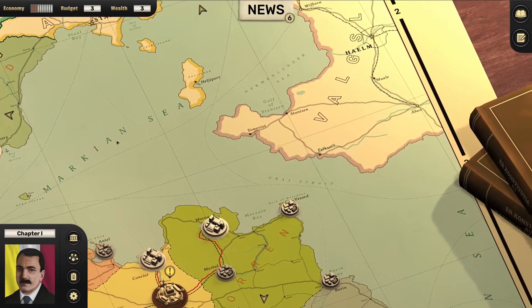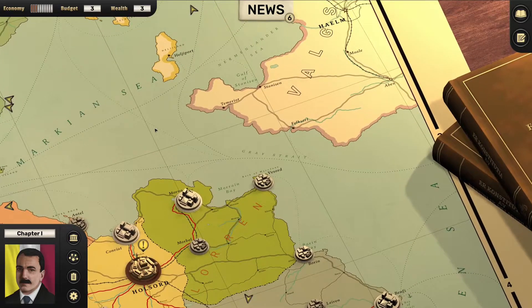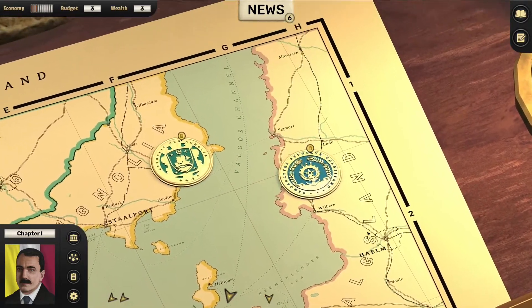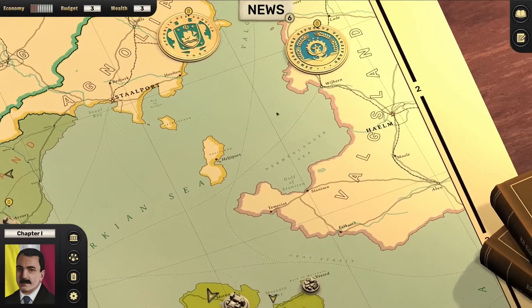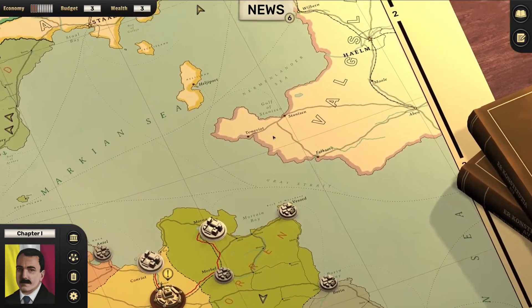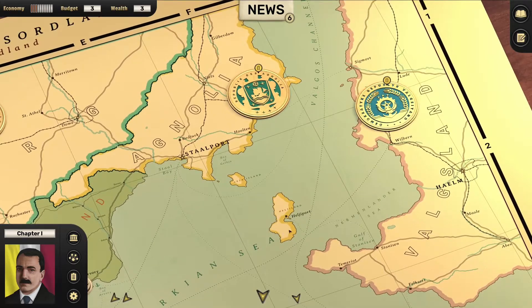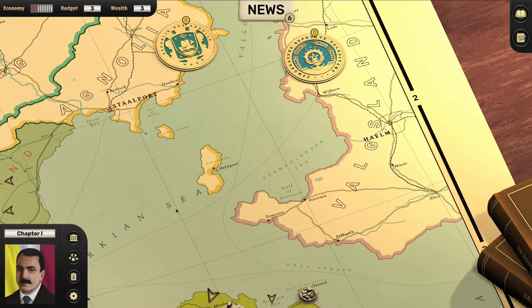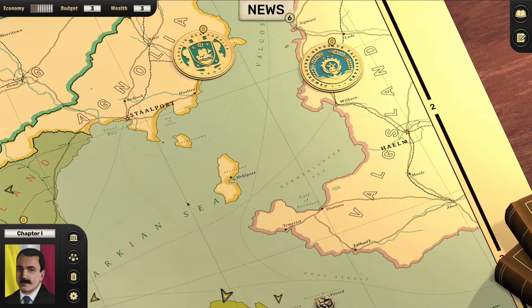Generally speaking, I think we'll be able to pull off a non-aggression pact with Valksland. They don't appear to have any neighbours, although we don't know what's going on on their side so they could credibly build some variety of naval force to threaten us. Agnolia owns this island here, Helgeport. This is very reminiscent of the Baltic Sea — Sweden owns that island essentially in the centre of the Baltic, and because of that they're capable of denying shipping to Russian ships coming out of... well, you know the one I mean.